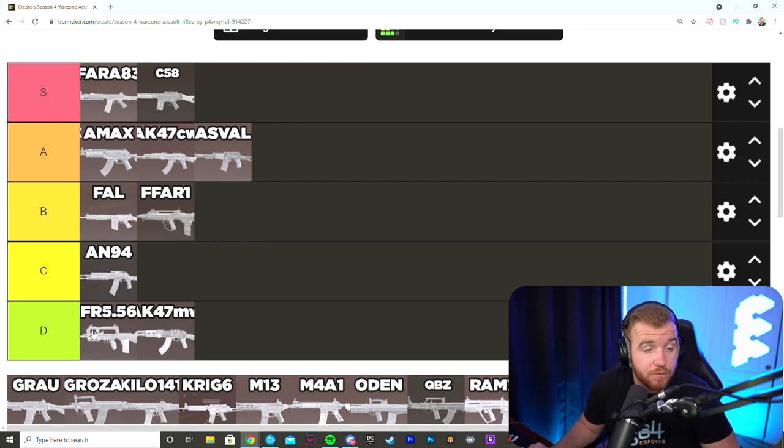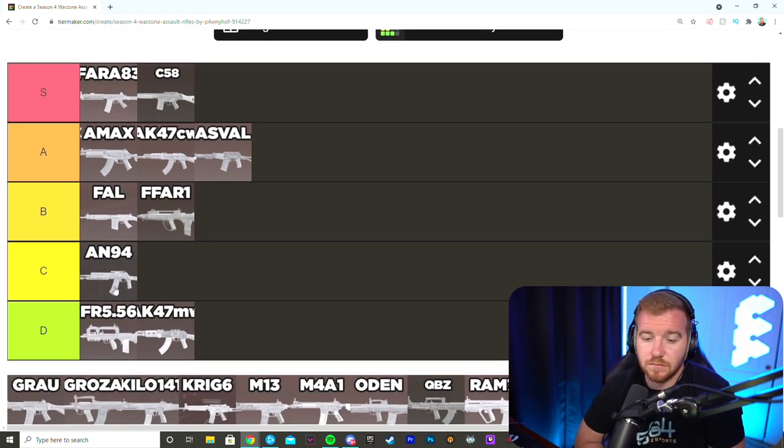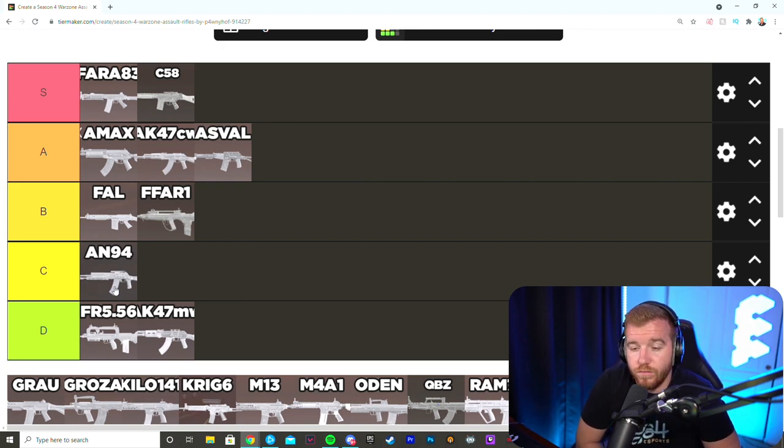The FR 5556 is D tier — it's just not good. There was a troll video about it but realistically it doesn't perform well. It could see a buff since Activision likes their three-burst guns like the AUG and M16, and they did buff the Bison. But for now it's D tier. If you want a three-burst option there are way better choices like the Type 63 or DMR. The fire rate feels weird and if you miss shots it's a very unreliable gun.